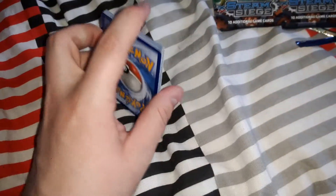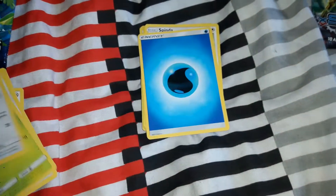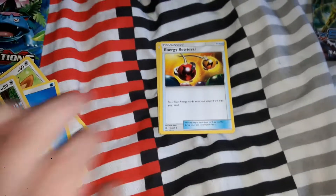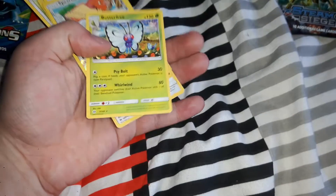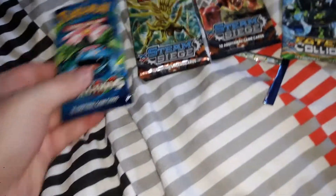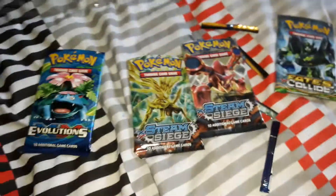Sorry this is taking ages. I'll pause and do the rest off-camera so I don't waste your time. Anyway from the Lunala pack we got: Yungoos, Litten, Pharaoh, Paras, Luvdisc, Water Energy, Spinda, Steenee, Energy Retrieval, a reverse holo Spearow, and the final card is a Butterfree. Getting used to the new reveal method now.